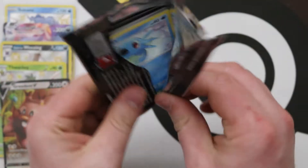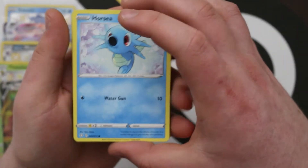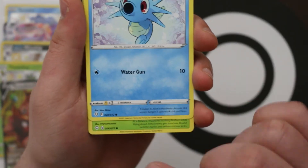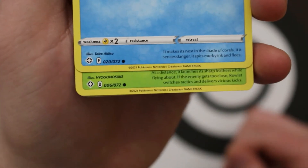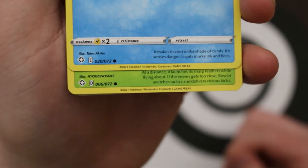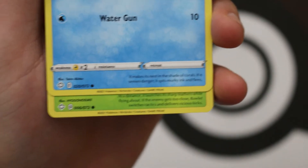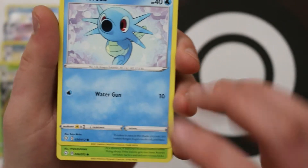That then leads to awkward things about what cards are legal and when. Someone pointed out that because of the regulation letters on the bottom, half of Shining Fates rotates before the other half. Some of them are D's and some are E's — I assume it's to do with which ones are reprints. I think it was PTCG Radio that called that out.